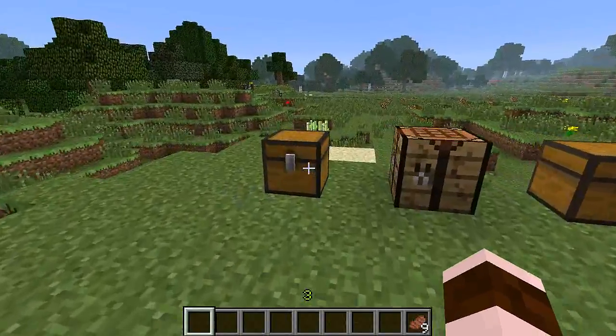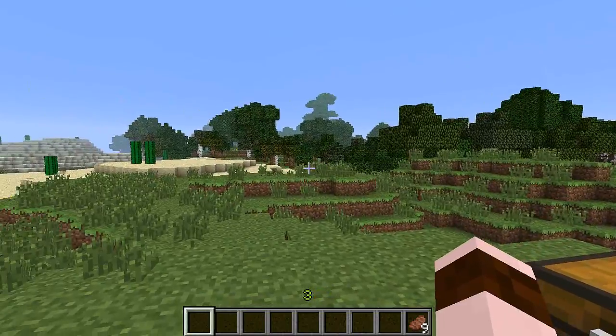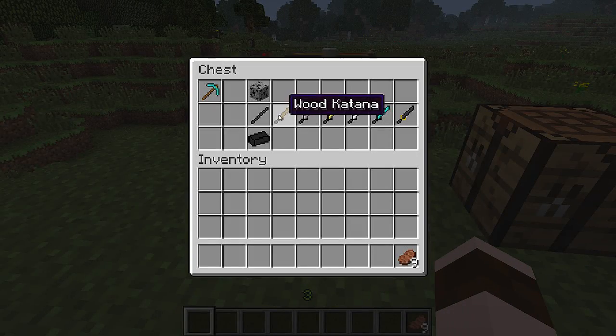Like if you're mining underground and you're like, oh my goodness, my tools are used up and you don't have any wood for whatever reason — and you're dumb like me, you go down there. Believe me, it happens. You don't need wood to make these swords. That's the cool thing.